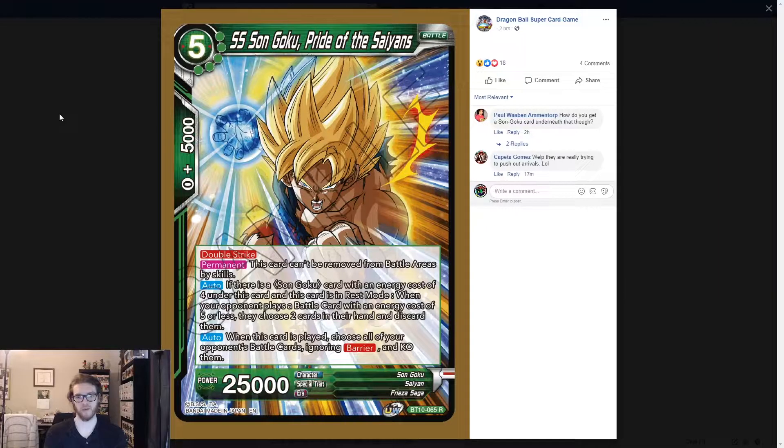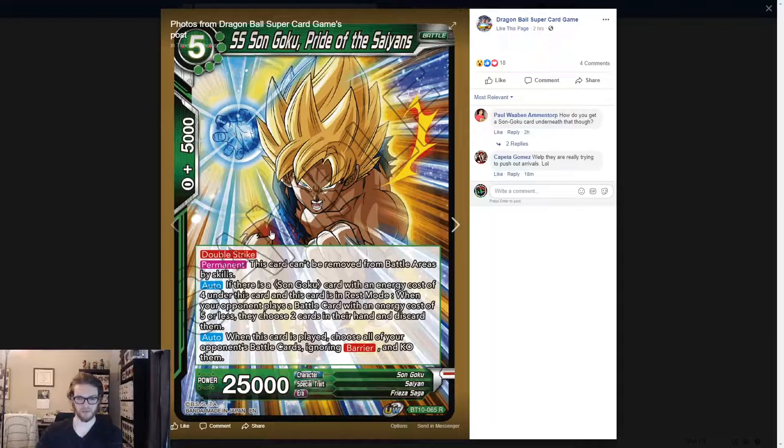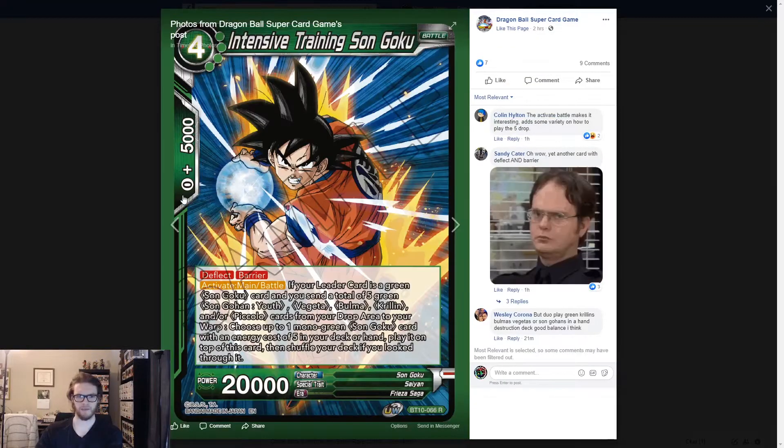So this is a very, very strong card for five. I'm assuming there's a way to get it out earlier because five specific green energy is — that's like a secret rare cost. I'm sure there's a way to cheat this card out a little bit. But this is a good card, a very strong rare, very text-packed rare. I like that card.